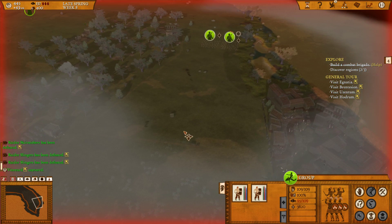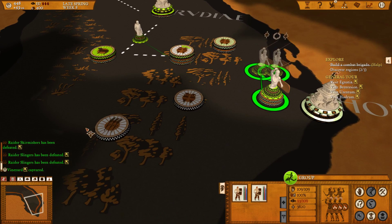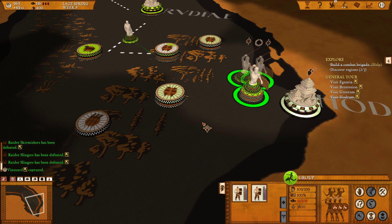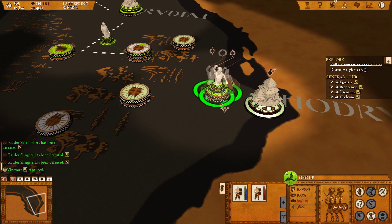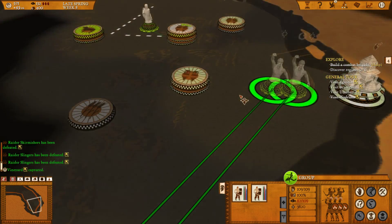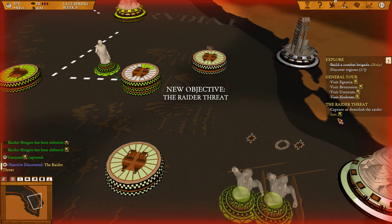Usually the quests revolve around killing raiders. Hodrum gave us a token tribute of 113 but is overcautious about pledging loyalty. We can either take them over by force or do whatever they ask us to. The quest has now appeared — we need to capture and demolish the raider fort, which is a camp right nearby. When we destroy it, they will join our empire.